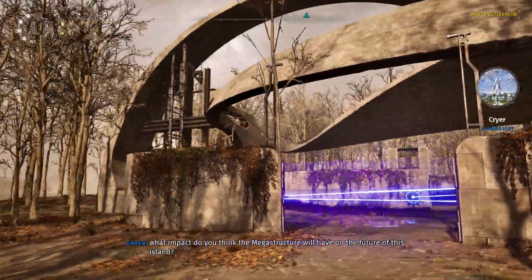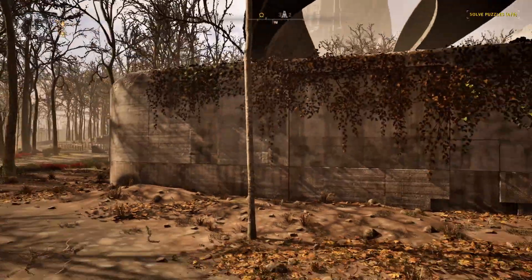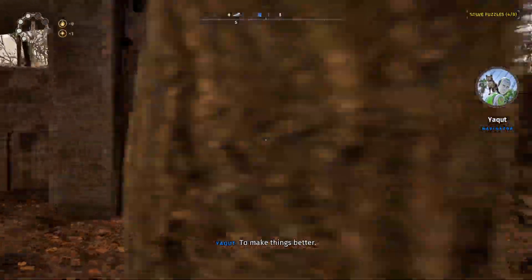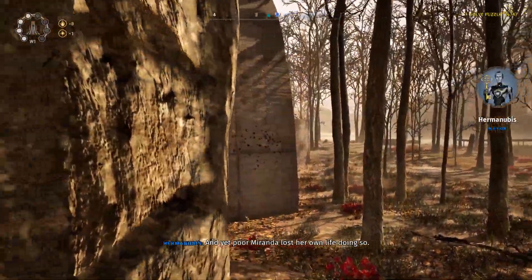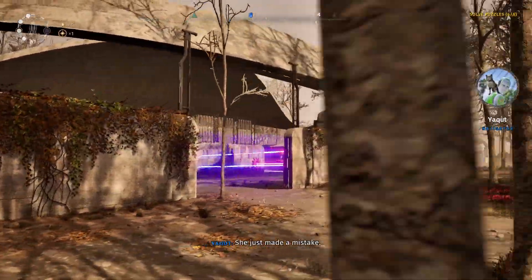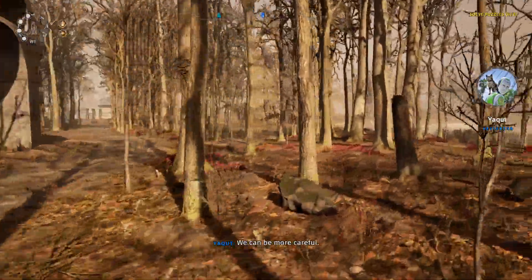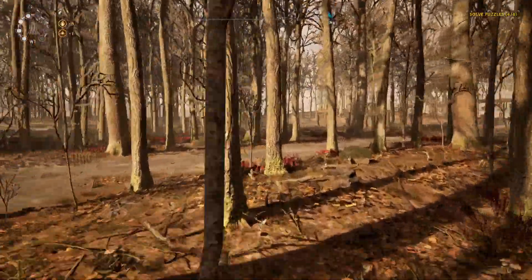Tell me, Yakut — what impact do you think the megastructure will have on the future of this island? It depends on what we do with it. Miranda used it to spread life, to make things better — we can do the same. And yet poor Miranda lost her own life doing so. She just made a mistake; she couldn't wait to show everyone what they discovered. We can be more careful. Agreed, Yakut — very much agreed.